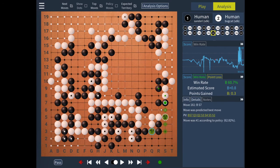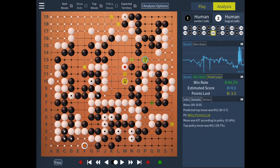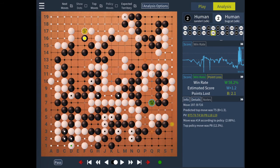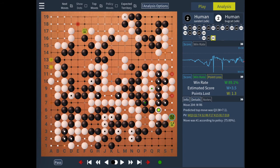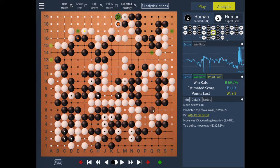The game proceeds, and the game starts around this group, and eventually Black connects up. However, neither player realizes that there is a vital point which can be used to cut the group off and kill the stones. This is ignored again for about 50 moves, until eventually White takes the push and Black blocks in endgame.